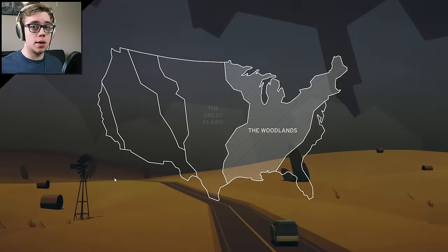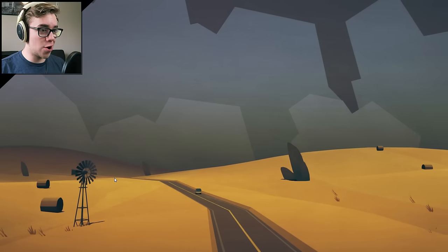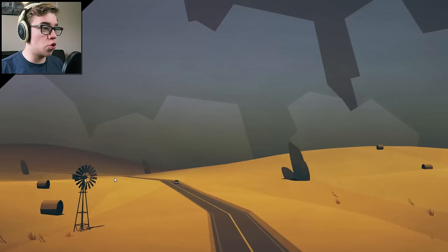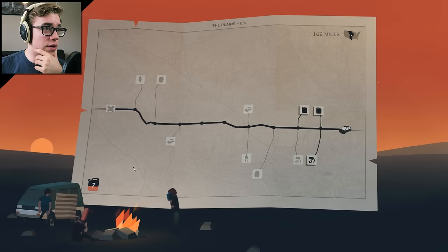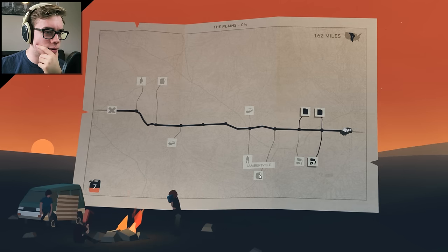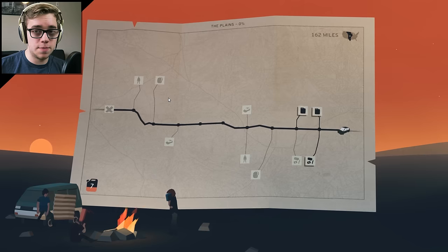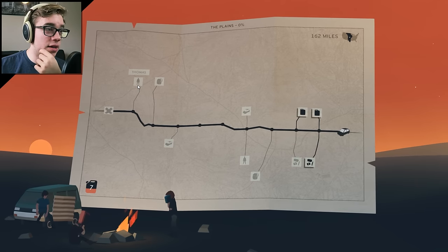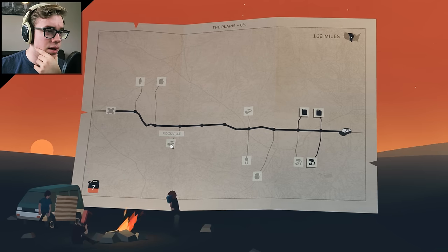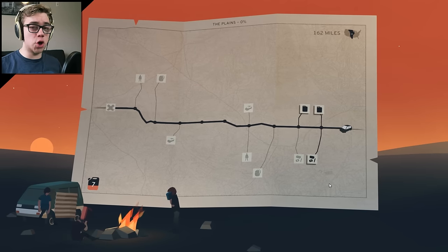We didn't lose anybody, we got gas, and we're headed across the west. Are we in the Great Plains? I don't know, but there's cornfields for days. So that, ladies and gentlemen, would be Overland — the gist of it. So we've now moved — oh, there's so many choices now! This is nice because it shows us what we can expect in the future, so we can sort of plan out our route. We'll meet somebody there, there's a car there, another car, items. This is Overland.